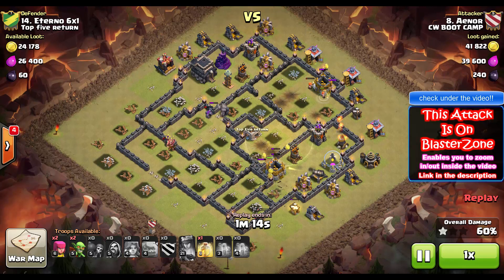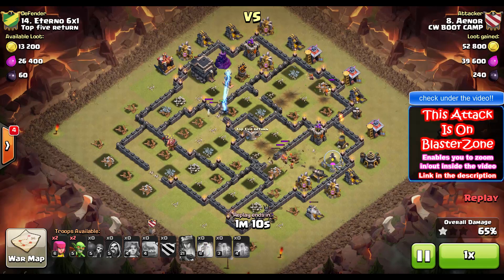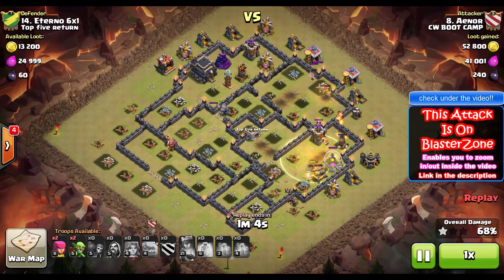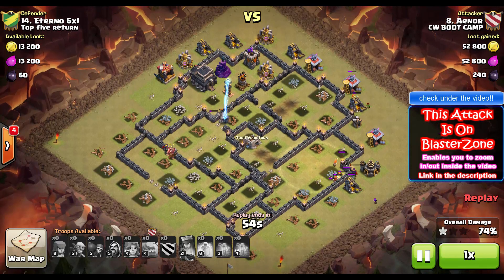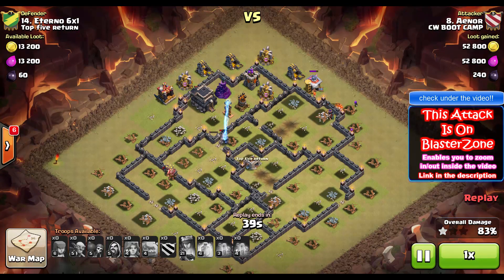Usually you want to heal them and make sure they're gonna survive the area with the bombs. The only skill you gotta have is planning where you want to heal — and usually it's gonna be in dense areas with teslas, especially teslas with waste towers and bombs. If you choose the right places to heal, I think there's no way you can stop this attack.